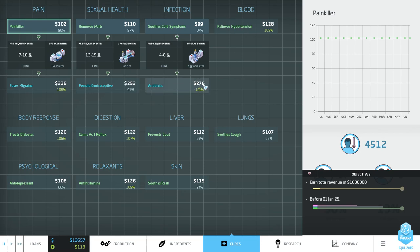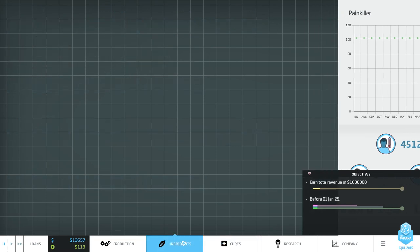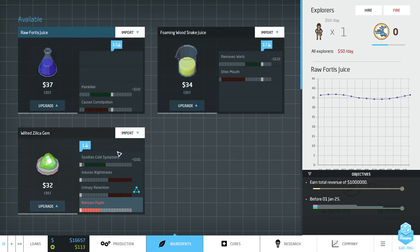They may not necessarily be more profitable - you have to be careful, because to make a level two drug you'll probably need a lot more processing. Even though we're selling for more, it may cost more to make. But let's give it a try. We'll pick the one that gives us the best revenue, starting with this antibiotic. To go from level one to level two there are two requirements: a change in concentration to four to eight, and then we run it through an agglomerator.